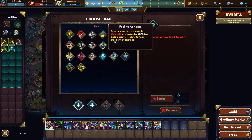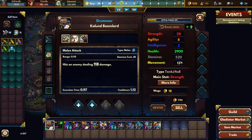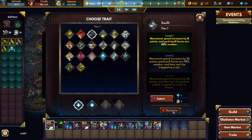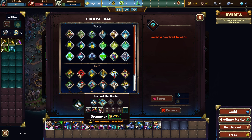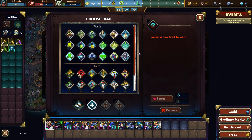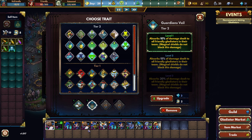I might just pick up the exact same things. The tank has pretty low movement speed by default, so let's grab Swift. Then Guardian's Veil — I'm just going to grab a Guardian's Veil right here. All right, there you go.